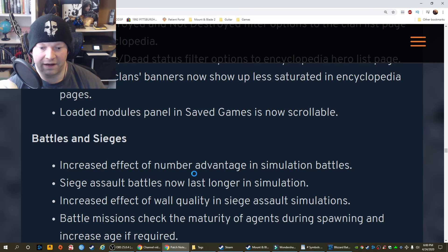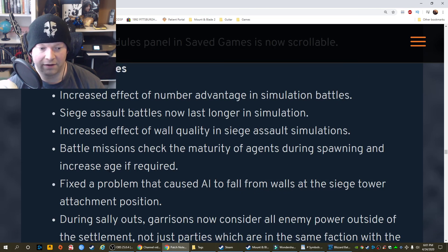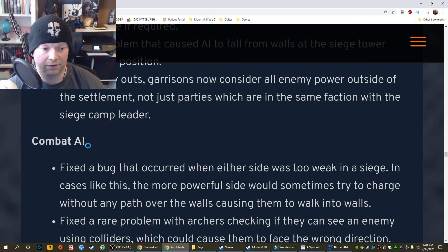Battles and sieges: Increased effect of number advantage in simulation battles. Siege assault battles now last longer in simulation. Increased effect of wall quality in siege assault simulations. Battle missions check the maturity of agents during spawning and increase age if required. Fixed a problem that caused AI to fall from walls at the siege tower attachment position. During sally outs, garrisons now consider all enemy power outside of the settlement, not just parties which are in the same faction with the siege camp leader. Combat AI: Fixed a bug that occurred when either side was too weak in a siege — the more powerful side would sometimes try to charge without any path over the walls, causing them to walk into walls.